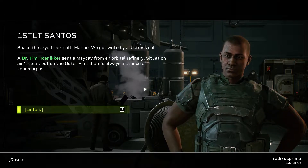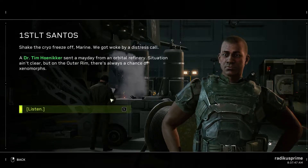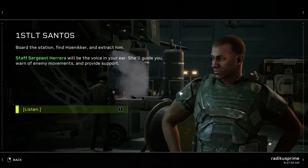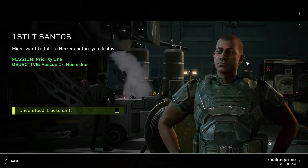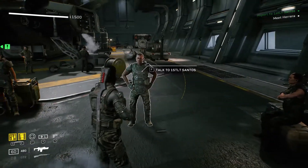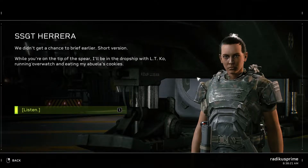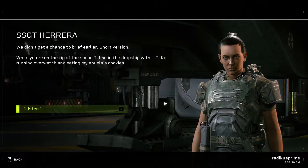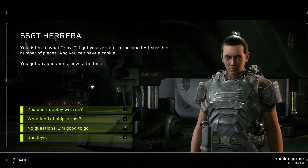All right, let's go ahead and knock this out. We got woken up by a distress call — Dr. Tim Honiker sent a mayday from an orbital refinery. Situation isn't clear but on the outer rim there's always a chance of xenomorphs. Board the station, find Honiker, and extract him. Staff Sergeant Herrera will be the voice in your ear. Short version: while you're on the tip of the spear, I'll be in the drop ship with LT running overwatch and eating my abuela's cookies. You listen to what I say, I'll get your ass out in the smallest possible number of pieces — and you can have a cookie.